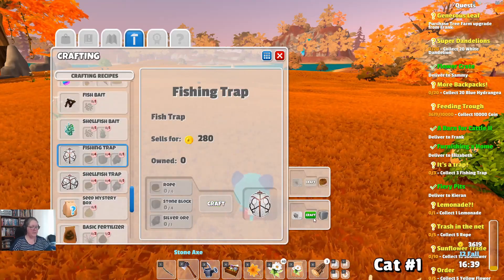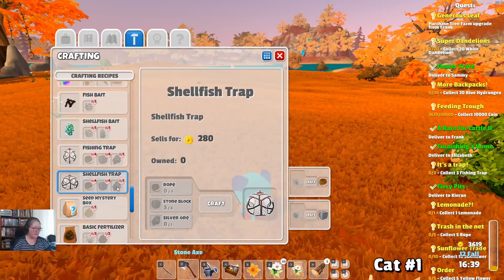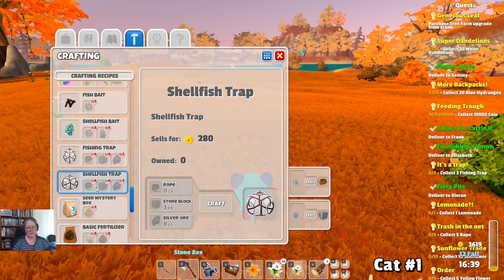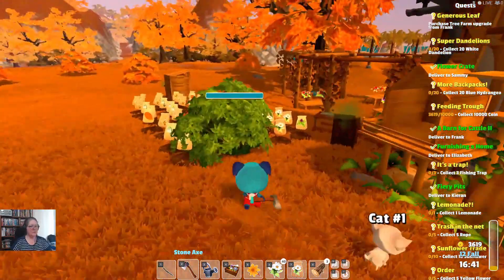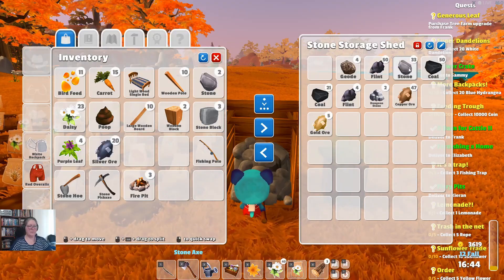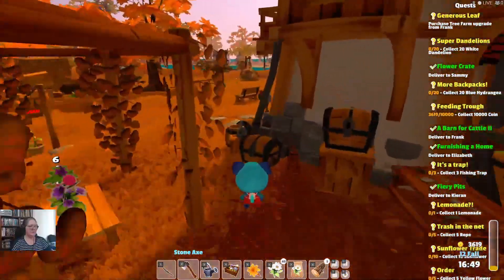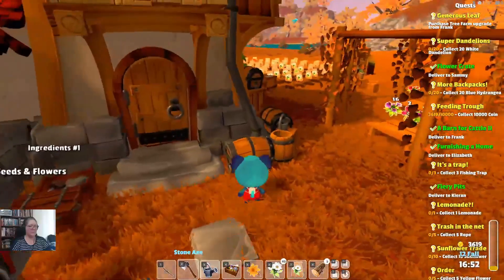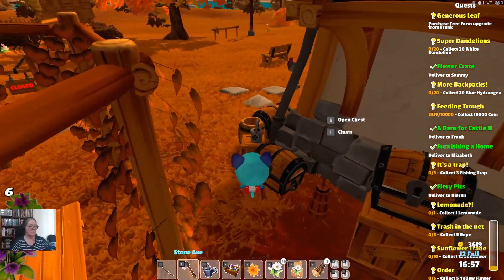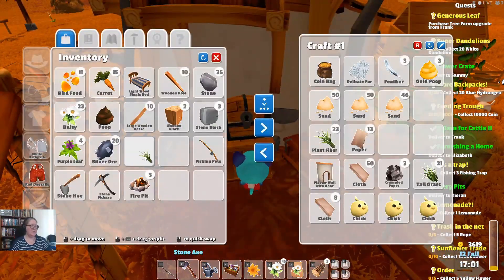I need four rope, one stone block, and one silver ore. Four stone blocks, one silver ore — how many do I need? Three fishing traps. That's not too hard. Let's go see if we've got our silver ore. We have silver ore and some stone. For rope we're going to need four or five — let's go find that.